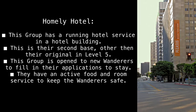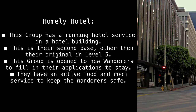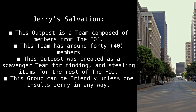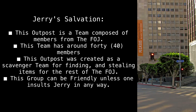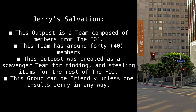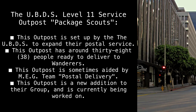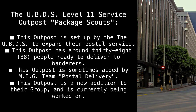Homely Hotel: This group has a running hotel service in a hotel building. This is their second base, other than their original in Level 5. This group is open to new wanderers to fill in their applications to stay. They have an active food and room service. Jerry's Salvation: This outpost is a team composed of members from the FOJ, with around 40 members, created as a scavenger team for finding and stealing items for the rest of the FOJ. This group can be friendly, unless one insults Jerry in any way. The UBDS Level 11 service outpost — Package Scouts — is set up by the UBDS to expand their postal service, with around 38 people ready to deliver to wanderers, sometimes aided by MEG Team Postal Delivery.